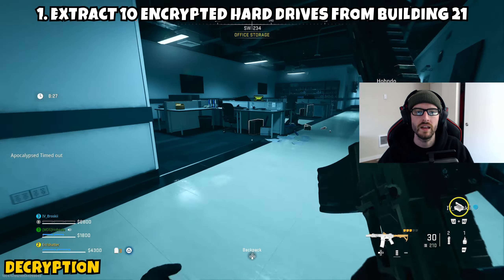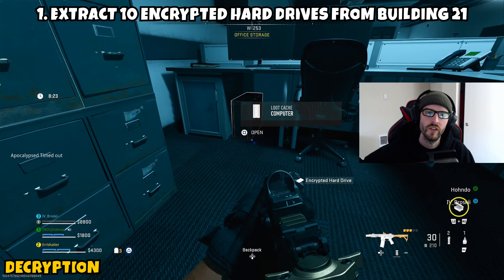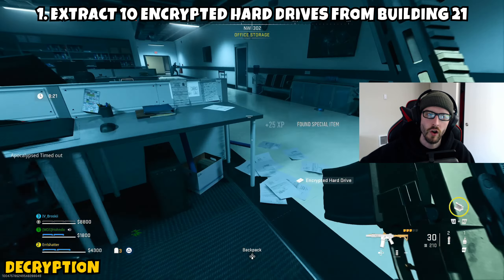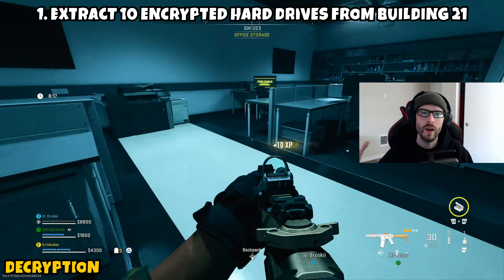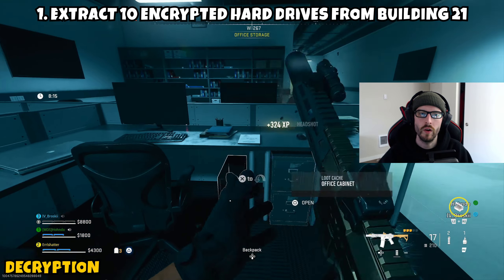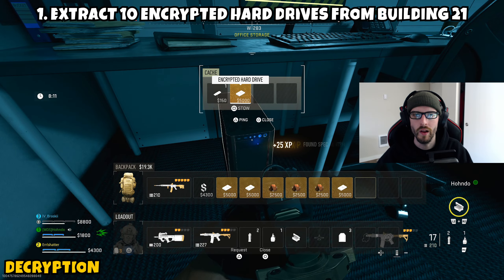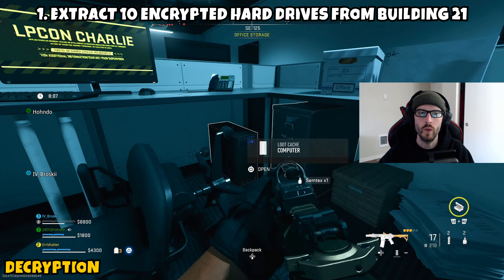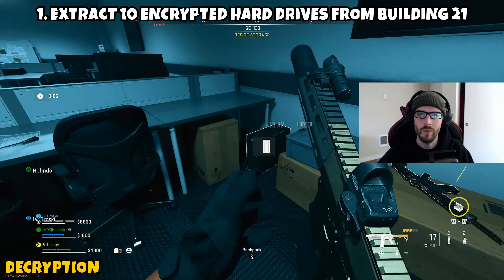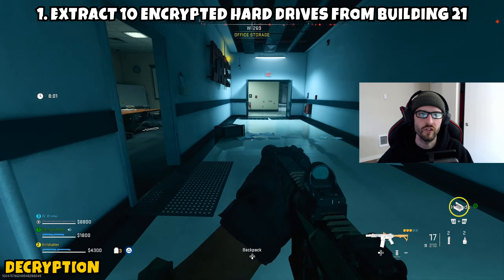You're going to want to hold on to these until the ability to extract comes in, then make your way to your closest extract point or elevator, call that in, wait for the cooldown period, and make your way out safely. I definitely recommend that if you get like half of them in a single run, just choose to exfil and play it safe, so that way you don't have to do multiple runs recovering from losing all of them. If you don't exfil with any, you won't get any progress, so it doesn't hurt to exfil a little bit at a time and get this knocked out within just a couple of matches.